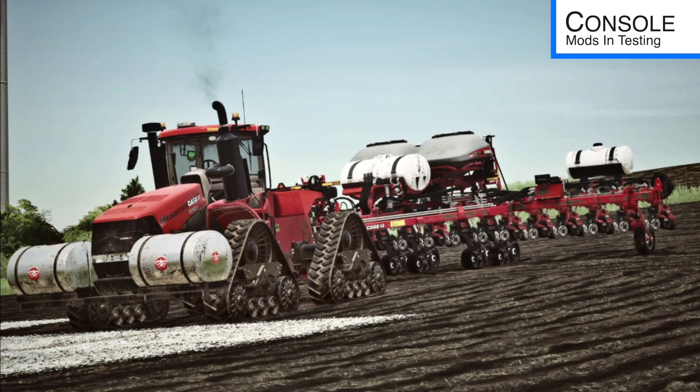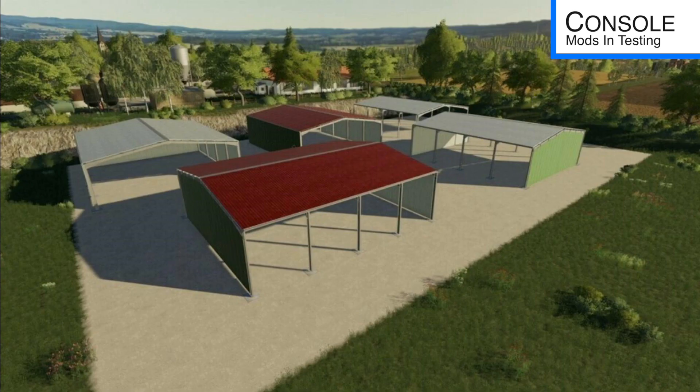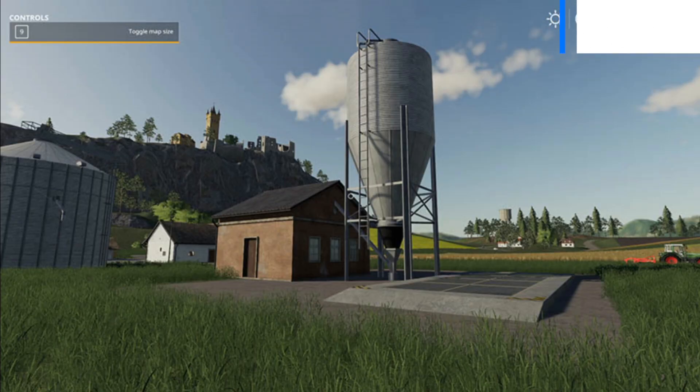For consoles we have the Case IH AFS Connect Tiger series, cobblestone dairy, sheep easy shed set, Getler Simplex 2530, John Deere 6R series, and Sell Point for Digest 8.